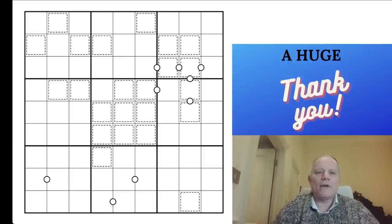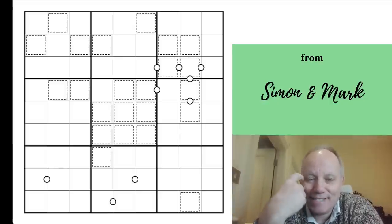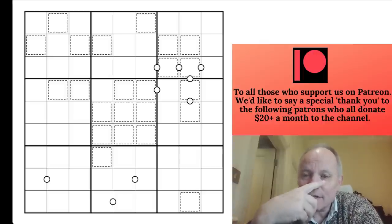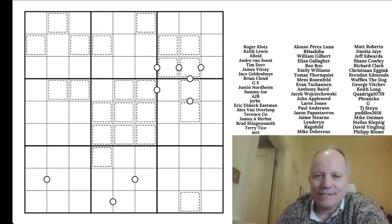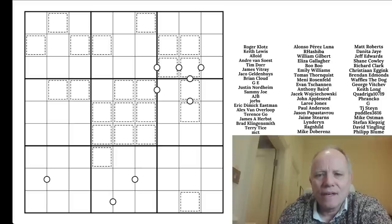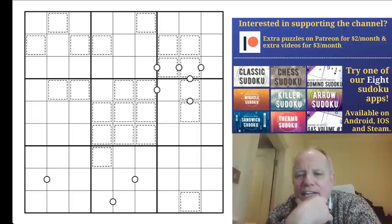Hello, welcome back to Cracking the Cryptic. It's been chess moves for me lately - and it is again today. This puzzle is called YYSL Knights. The YY stands for Yin Yang - that's what the YY is. I'm not sure what SL means, I should know.